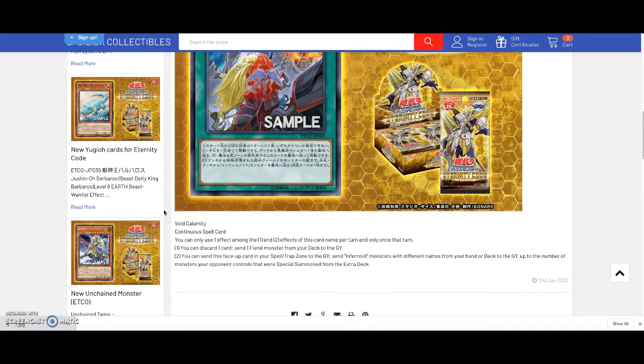Continuous Spell card. You can only use 1 among the 1 and 2 effects of this card, it's named once per turn. 1: you can discard 1 card, send 1 fiend monster from your deck to your graveyard. 2: you can send this face-up card in your Spell and Trap card zone to the graveyard, send Infernoid monsters with different names from your hand or deck to the graveyard equal to the number of monsters your opponent controls that were special summoned from the extra deck.